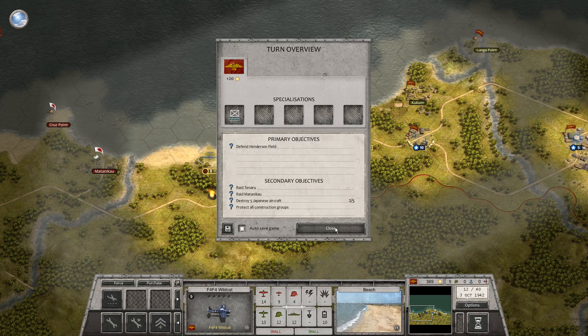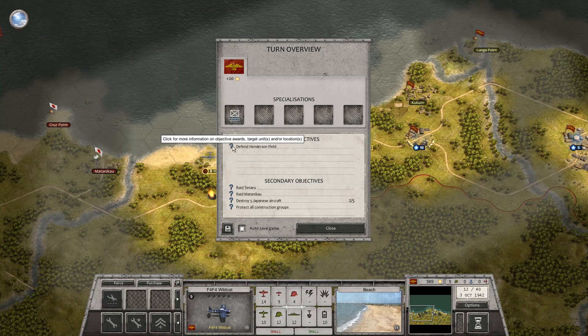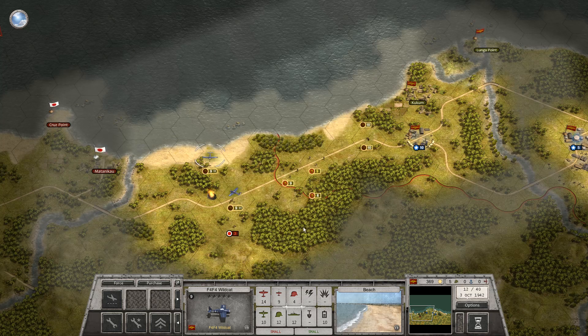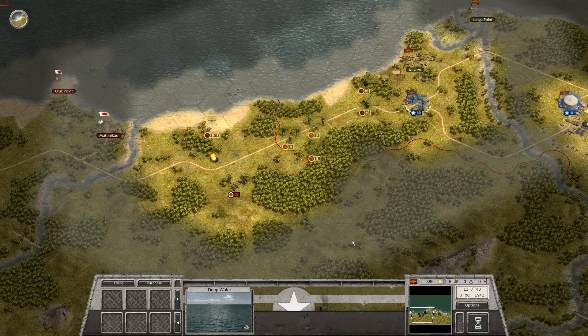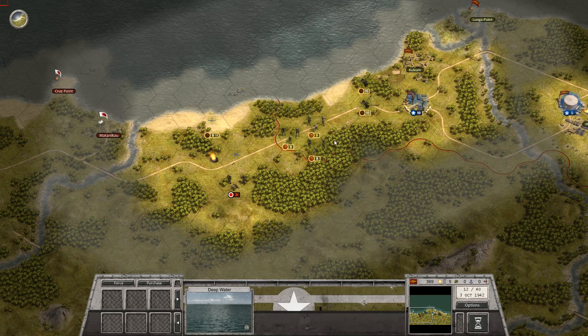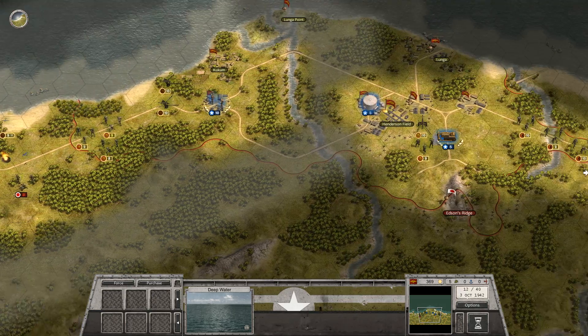We have three more aircraft to destroy. Not sure if that is possible, but it is 40 turns of defense. So this is definitely going to be a long campaign. Don't want to advance too far. Not sure if they have foxholes or bunkers anywhere around.